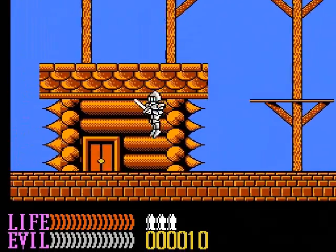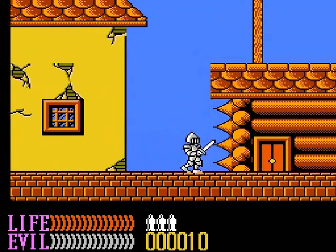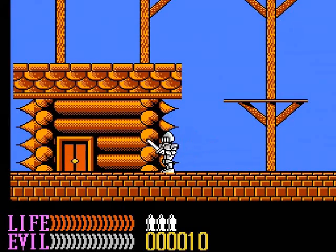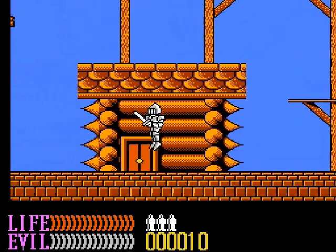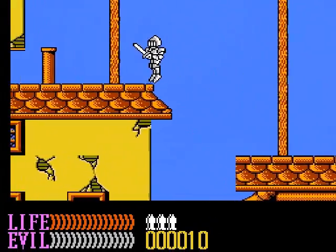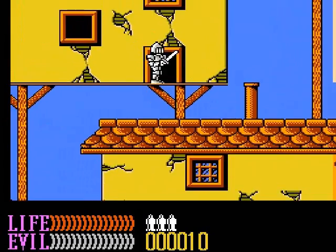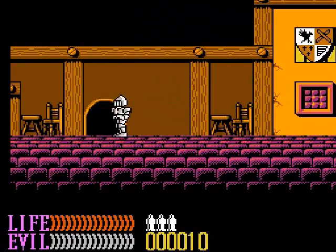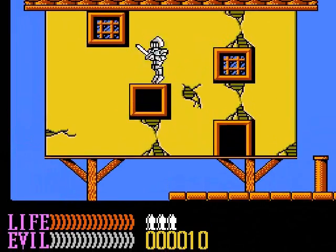Now, you immediately notice that we are in a town! We are, for the most part, safe here as long as we are Kuros, which we are right now — we're not in any of the guild suits. Our immediate goal is to earn enough money to purchase two keys, which will cost us 180 coins. This is an inn; we can't do anything here yet, but later on we will be able to buy food and keys there.